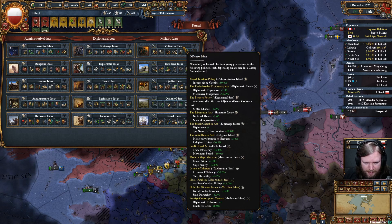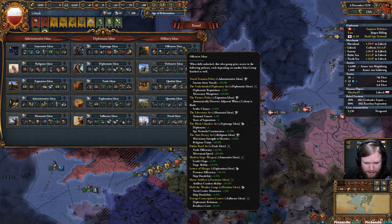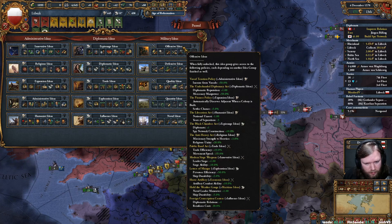Offensive Ideas would allow us to attack castles faster. Offensive plus Maritime would give naval leader manoeuvre and durability.